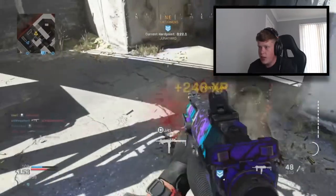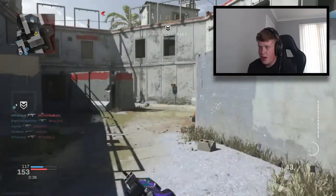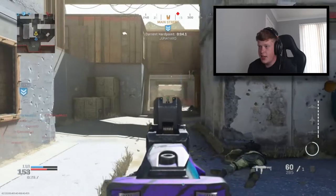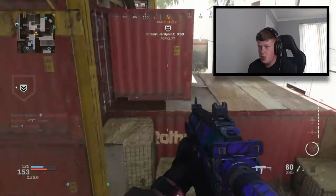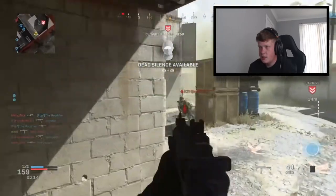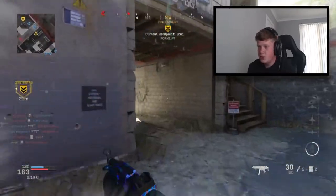I run straight into someone but luckily he didn't react as quickly as I did - he was sliding, which probably saved me. There's another guy - if that name indicator didn't pop up I would have 100% died. We're on a Relentless now with 28 seconds left, still 30 points behind. We're on a 21 kill streak but then get killed by a double nade - so unfortunate.